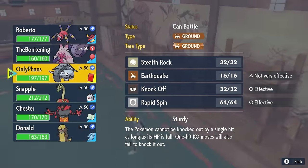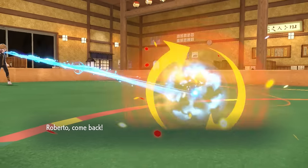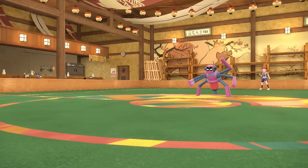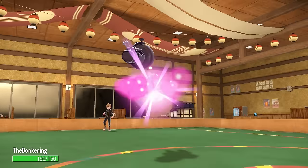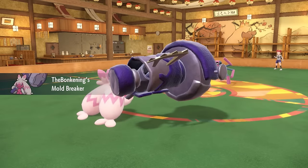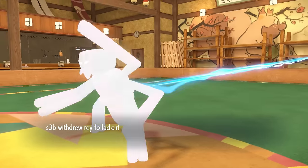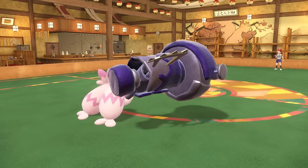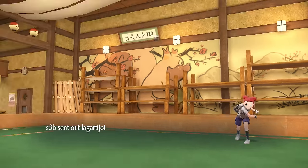As I'm considering going for a second layer, I figure they're surely just going to go Cyclizar here, so I decide I'm going to switch into Tinkaton. Now it would be a bad idea bringing this thing in before getting rid of the webs, but I do actually have an Air Balloon, which lets me float right above the Sticky Web and also be immune to ground. They end up switching in the Cyclizar.